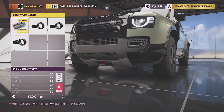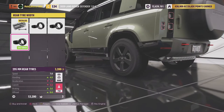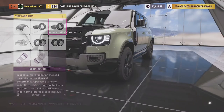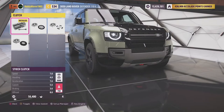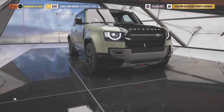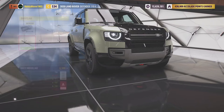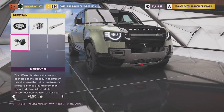For tyre widths we can go 255s to 295s at the front and 295s all round on the rear. We're already up into A-class, so it shouldn't take much more. The vehicle already comes with an 8-speed gearbox, but I'm not a fan of loads of gears, so we'll put the 6-speed in. We'll also put in the rally diff.